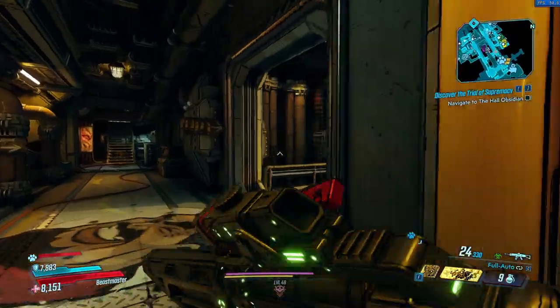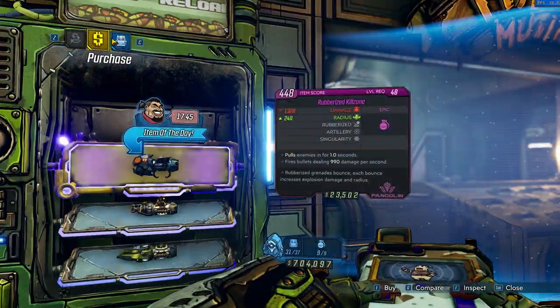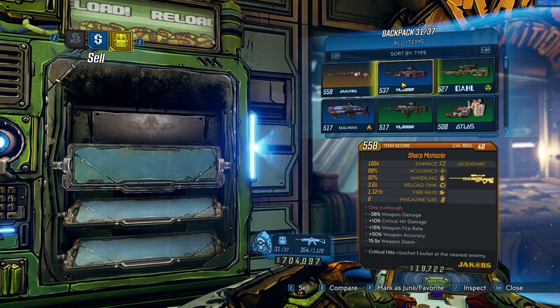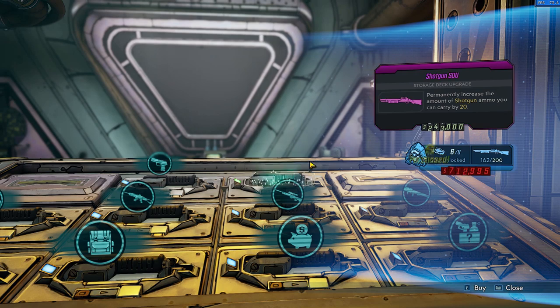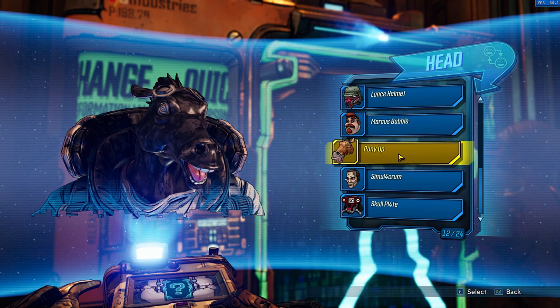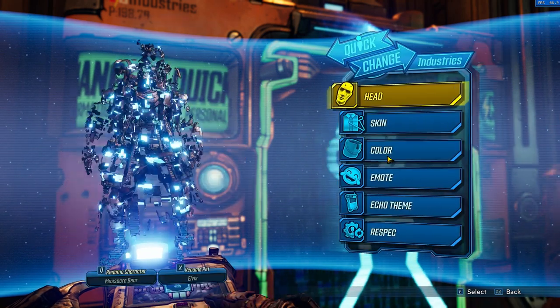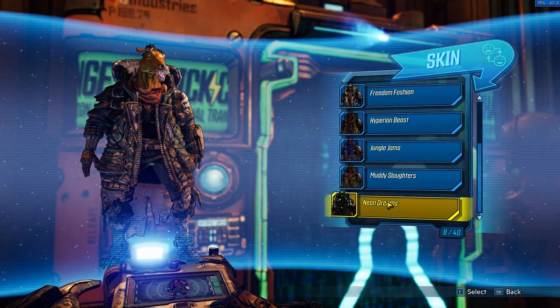The loot you don't need or keep for another character can be stored in Sanctuary, now your main base. It contains a few quests, all the main characters you've encountered, as well as the various devices you'll need to sell your superfluous loot, expand your ammo or backpack storage for regular old dollars, and change your skin, head, body, and echo device. Emotes and other items are also customizable, and you can even retrieve loot you might have left behind during your various slaughters.